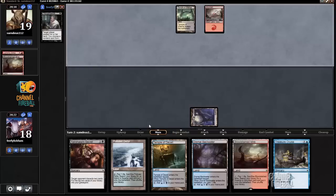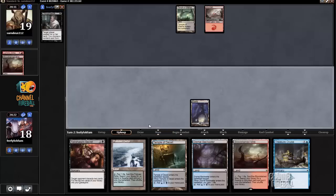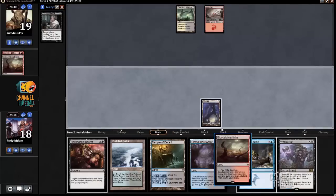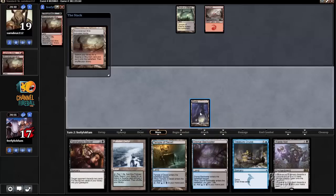Looks like my opponent probably drew Scry curve the way, which is also a card that can be — never mind, just fetching main face. I drew Waste Not, which is a good card to draw.